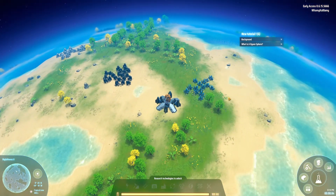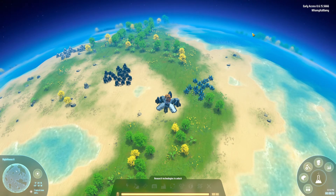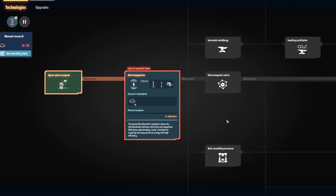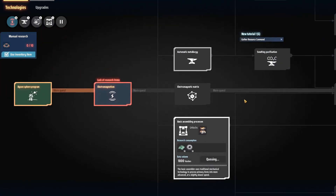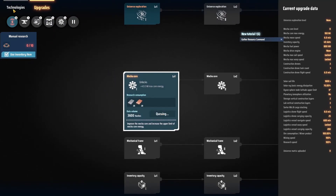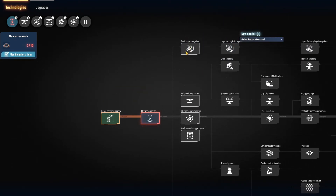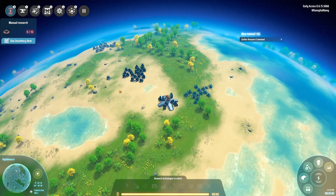Right, so we've started off here. What I'm going to do is prevent the tutorial from talking over me constantly — I'm going to build things and then show you what I've built rather than trying to build while the tutorial interrupts. The first thing I'm doing is harvesting to get some energy and set our first research. I'm going to go for electromagnetism, then automatic smelting, logistics system, and assembling. Then we'll get our mecha core up and go from there — that's the end goal of this video, to get there quite quickly.